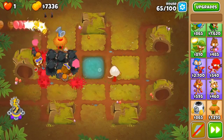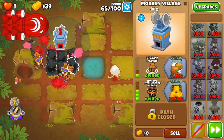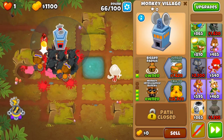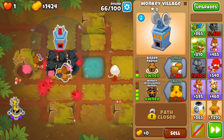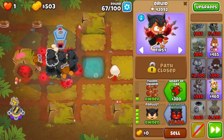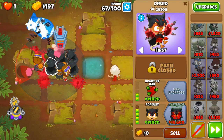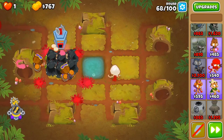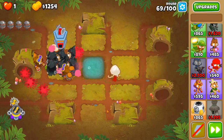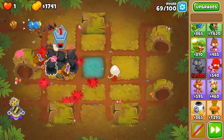I see 100 for MIB so I'm just saving up for that right now. There we go, we got our MIB. I'm going to get jungle drones on this just to buff the druids a little bit more. And now for round 76, in order to beat it you need to make sure you get these 2 heart of oak upgrades to get rid of the regrow on the ceramics. Otherwise it will regrow out of control and you won't be able to contain it. And now I save up for a permaspike. I'll skip ahead — I'll see you in a bit.